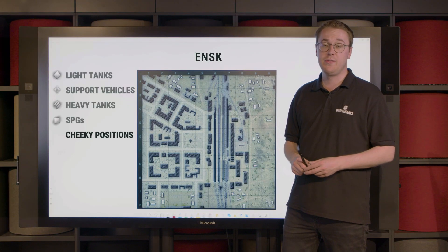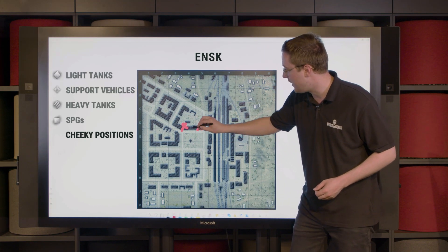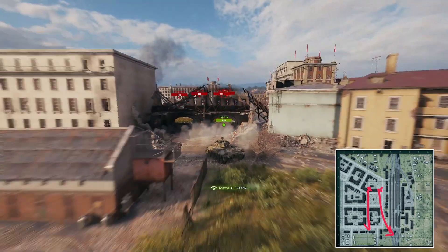If you spawned in the north, you will find very nice hold-on positions in these windows here in D4 and D5. From those you have very good sniping angles on crossing tanks in the south, and you will also be able to provide spots here.